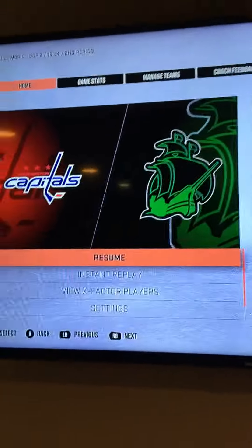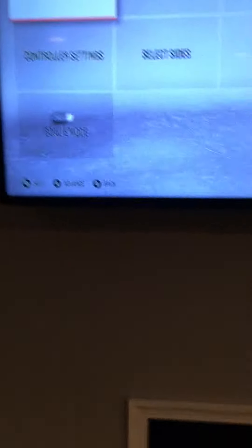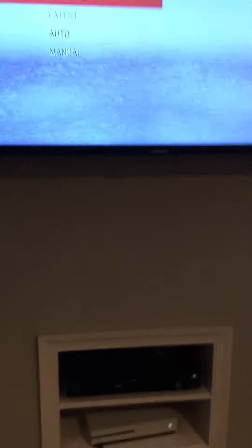So then we're gonna grab our controller, go down to settings, click on settings, go to game settings, go all the way down to gameplay, and go to semi-pro or rookie.